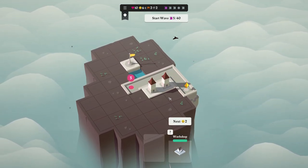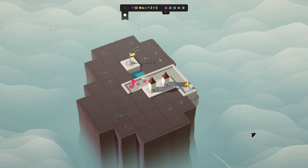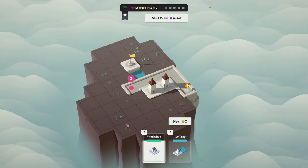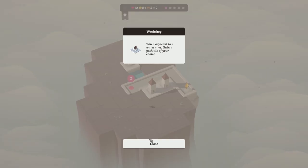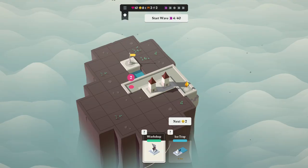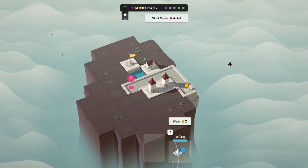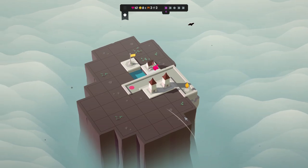So theoretically the workshop could go here. But for right now I feel like it's going to be more valuable to put it here and then snake the road this way, so it gets affected by all the things. Already I'm going to tell you — I actually like this a lot. I feel like it was not going to be a surprise that I like this.